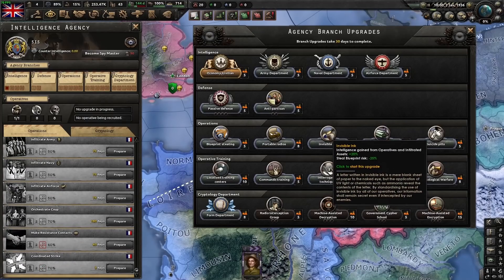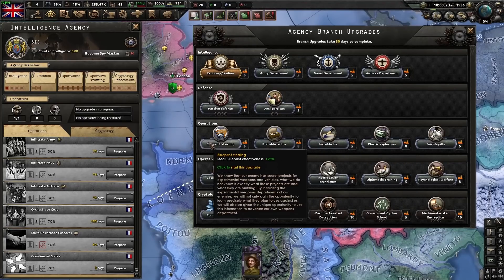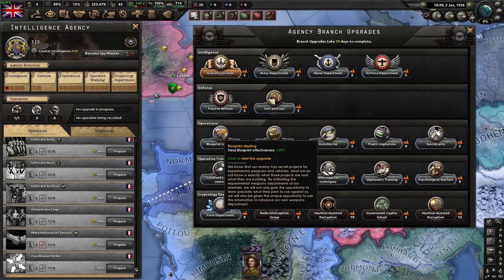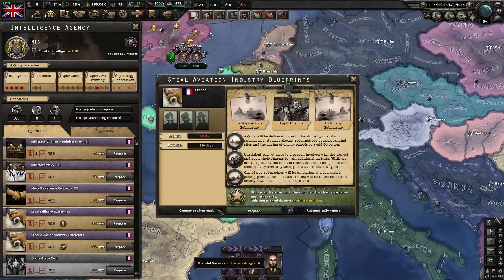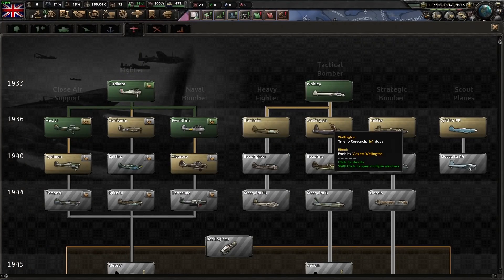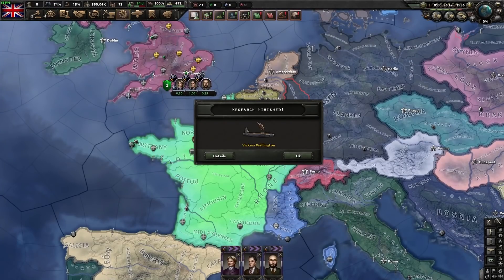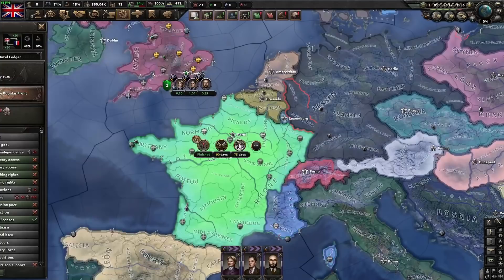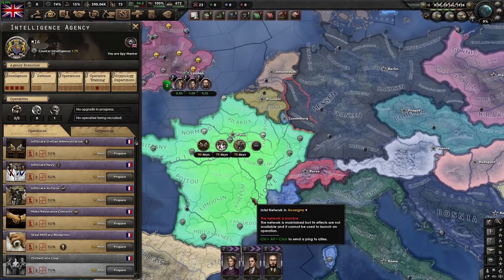Invisible ink gives you additional intel and reduces the risk of getting caught when stealing blueprints. It's best paired with the blueprint stealing upgrade, which makes it 25% more effective — meaning you're more likely to get a better bonus. If we go steal a blueprint from the French right now, what you get is based on what you don't already have. We actually managed to just steal Tactical Bomber 1s outright. Stealing tech can be quite powerful — it's so powerful, some multiplayer mods just don't allow it.